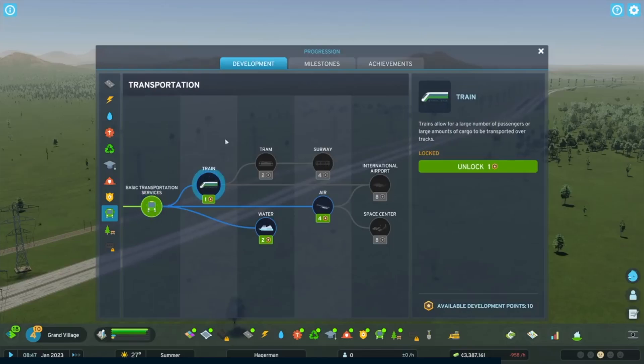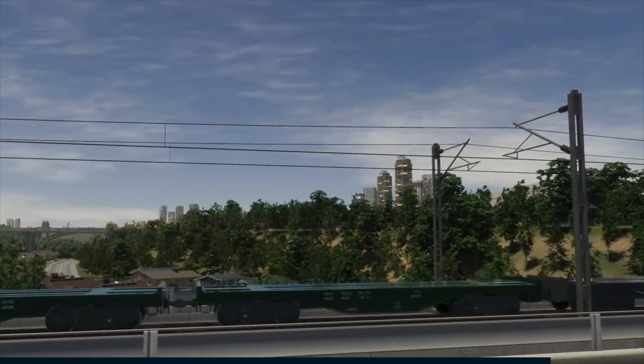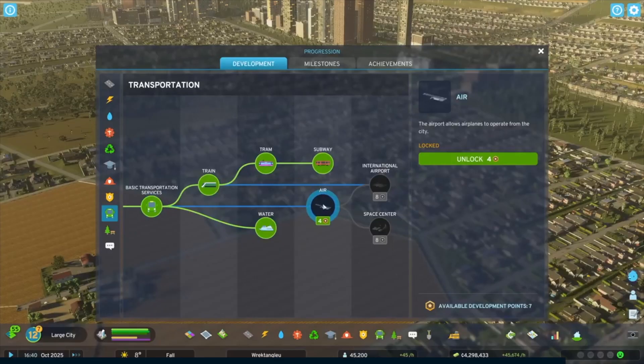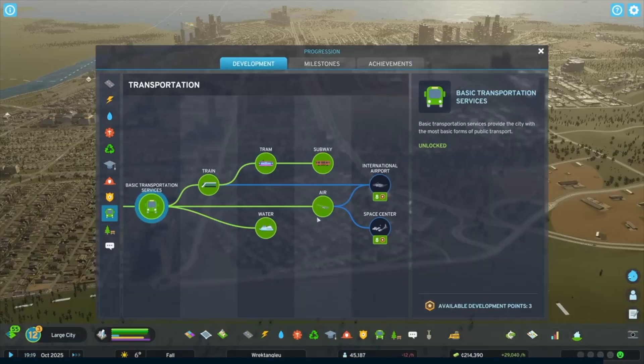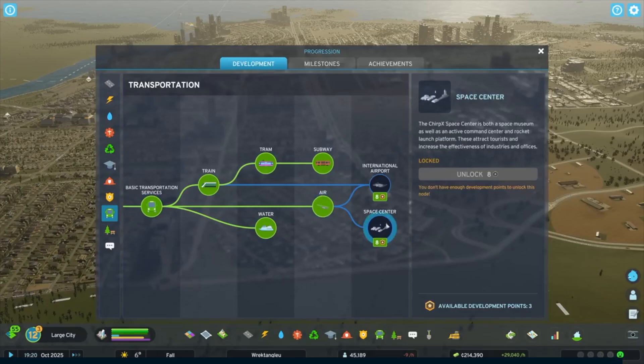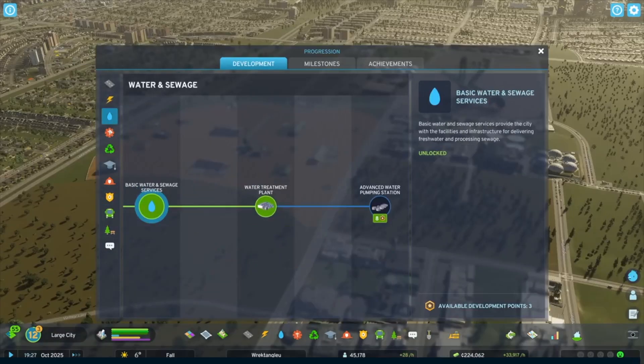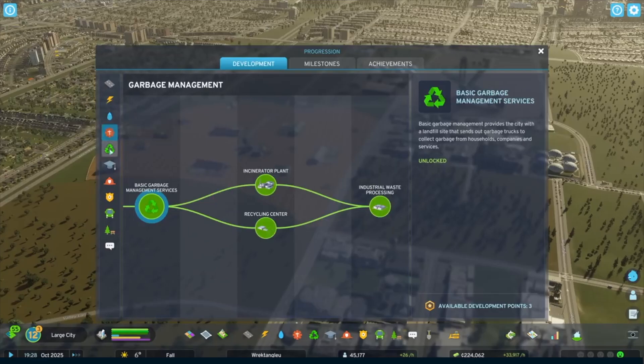Spend development points to unlock nodes further along the development tree. You might invest in trains to move more people more efficiently, or you might go in a totally new direction by taking to the skies — it's all up to you. Remember, the further you go along a development tree, the more development points you'll need, and they don't exactly rain from the sky. You might not add a city service at all, or you might not develop it very much. Others you'll take all the way.